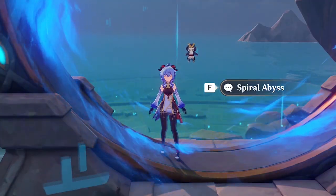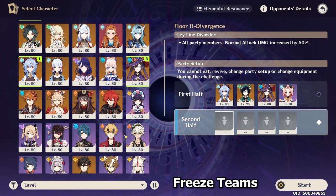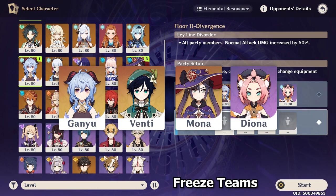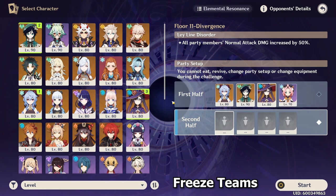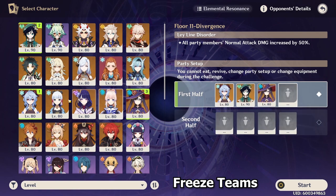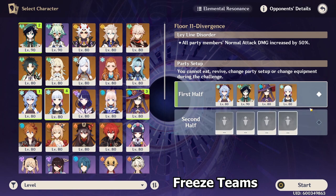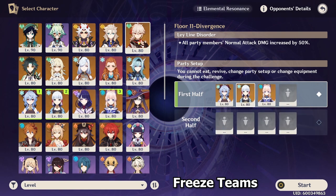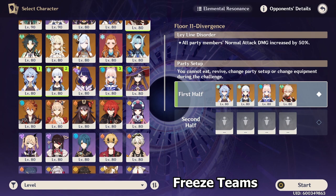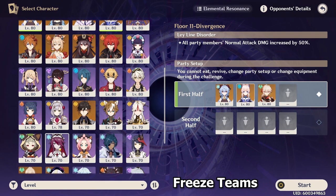Let's move on to Freeze Ganyu. Freeze Ganyu has a lot of variants. One of the most popular is Ganyu, Venti, Mona, and Diona, commonly referred to as Morgana. However, there are a lot of substitutions possible. For example, with the release of Shenhe, you can use Shenhe in that slot, or use Ayaka as your second cryo. Instead of Mona you can use Kokomi, and instead of Venti you can use Kazuha. If you don't have 5-star cryo substitutes, you can also use the 4-star Rosaria. Most variations pretty much follow the exact same formula.